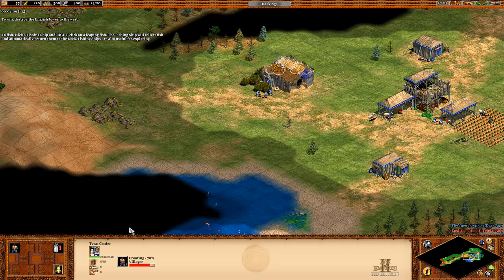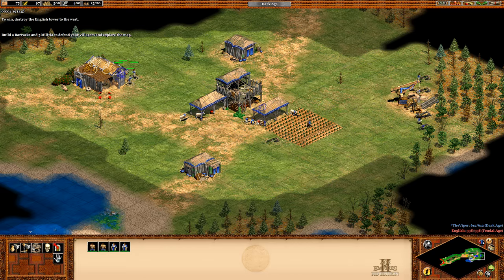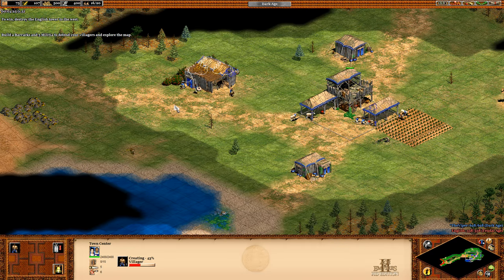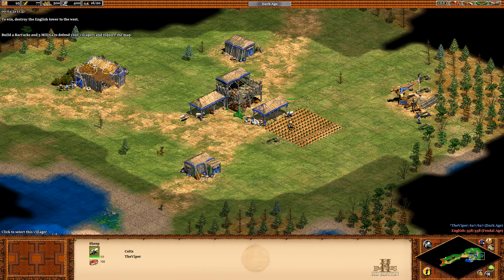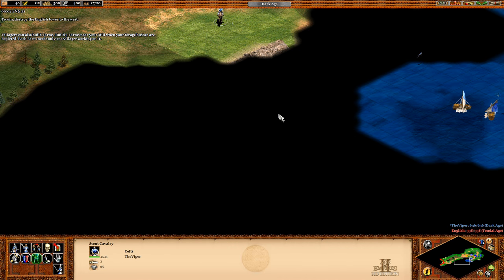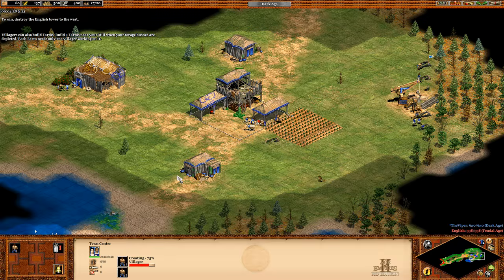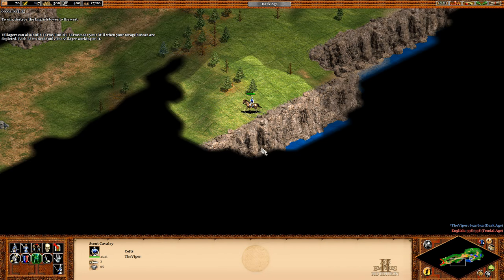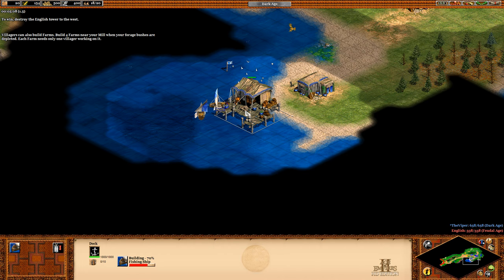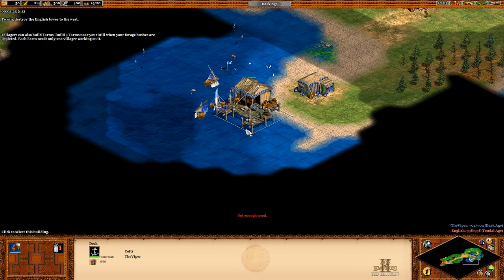Exploring with fishing ships — we could just land units on the other side as well. Fill the barracks and five militia to defend your villagers. Is this a must or can I just make my own units? I just want to get a few villagers. Villagers can also build farms — build four farms near your mill when your forage bushes are depleted. I could have made another fishing ship and just sent the sheep. But what can you do, we're still learning here.